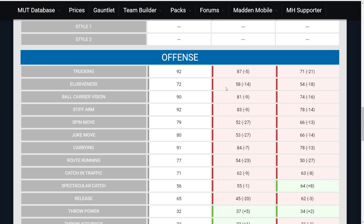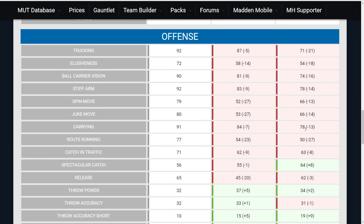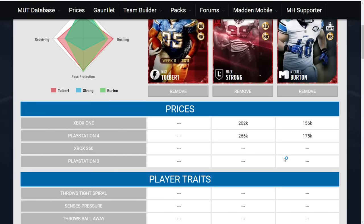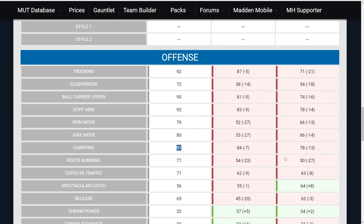The big differences: Mike Tolbert can carry the ball like a running back. He has 92 trucking, which is substantially higher than either of the other guys. Higher elusiveness by 14 and 18 in comparison to the other fullbacks. Ball carrier vision is also way, way higher. Stiff arm and spin move are way higher — it's not even close. His carrying attribute is 91, meaning he is not going to fumble the ball very often. Max Strong and Burton are going to struggle if hit by a big hitter.